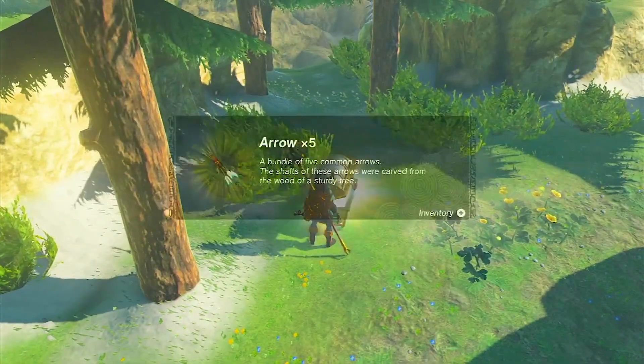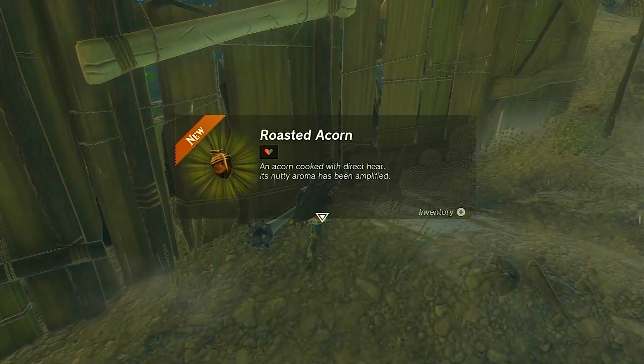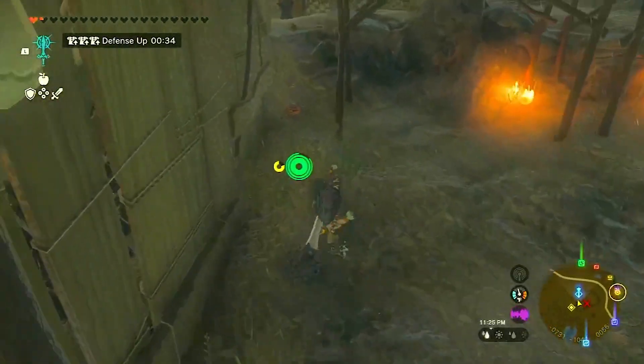Gather materials such as bright bloom seeds, spicy peppers, flame fruit, ice fruit, and bomb flowers. They will prove invaluable for cooking and crafting your way to success.